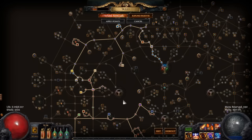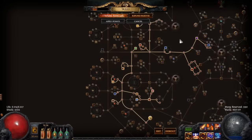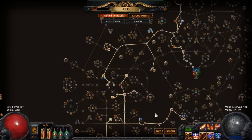I also have Unwavering Stance, which is really important in an Incinerate build, just so you can't get stunned and interrupt your casting. This is pretty much how my passive skill tree looks. If you have any questions about it, feel free to ask in the comments.